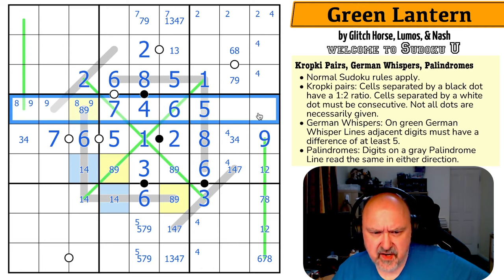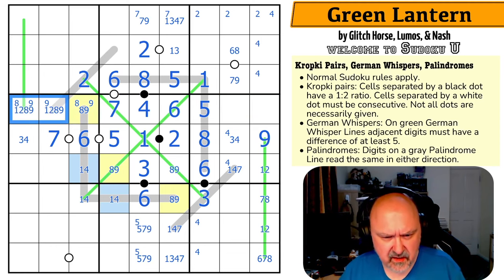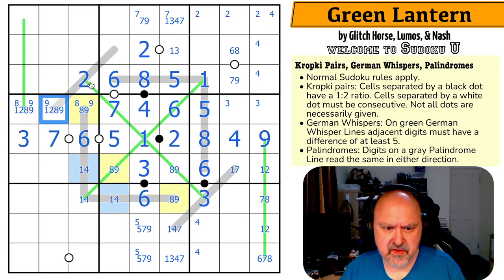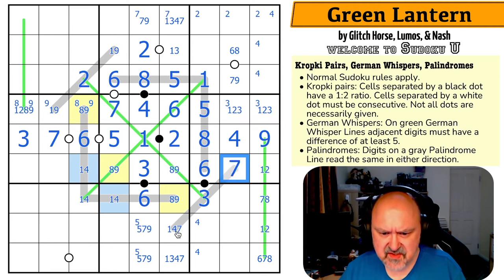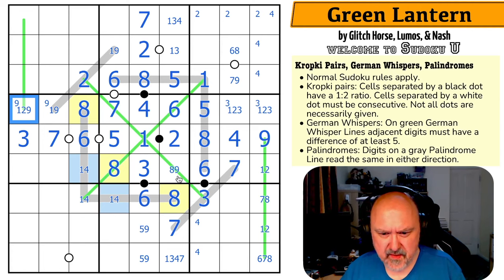In this row I need to put another one and two but can't put them both over here, so there must be a one or a two over here — this is one, two, eight, nine. The three in this row is over here and this is the four, which means this is the three. This can't be a two or an eight because it would reflect on the palindrome, so this is one or nine — no two or eight here. I can't put seven over here, so this is the seven, which takes seven out of those. Those are a five-nine pair making yellow eight, taking eight out, making this nine.